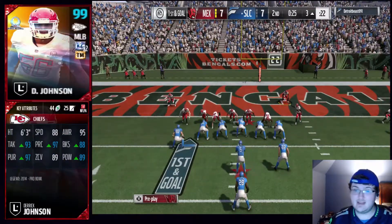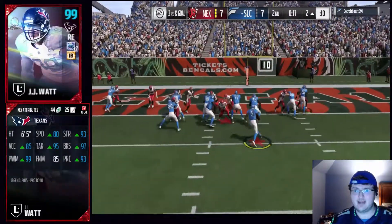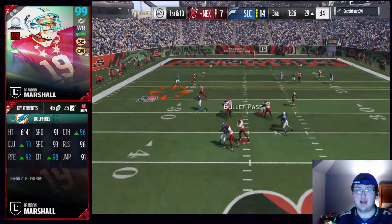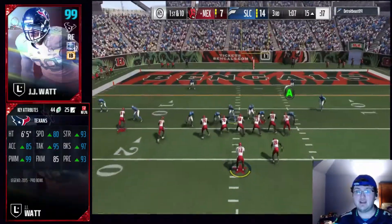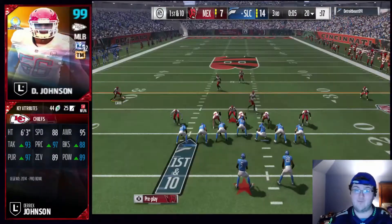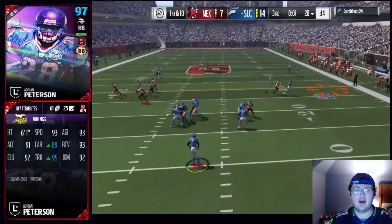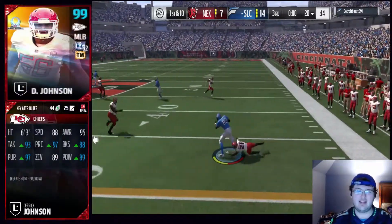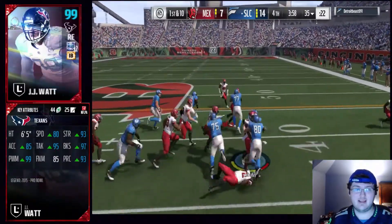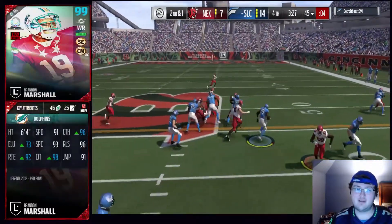Running wise, he's not the fastest. Obviously he has 93 speed, which is one of the fastest halfbacks in this game — kind of sad. But David Johnson, the team of the year I played with, he felt a lot faster than AP. I don't know if it's the acceleration that's not letting AP get there or some other stat. AP does not feel fast at all; he does not feel like he can outrun everyone on the defense the same way David Johnson felt.